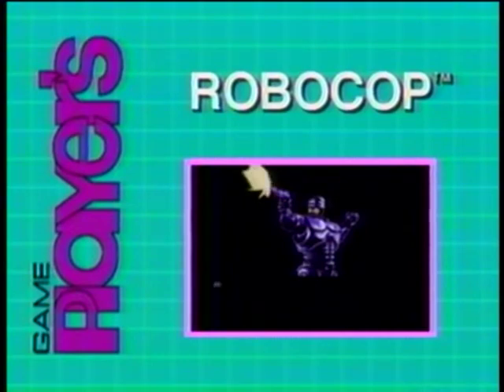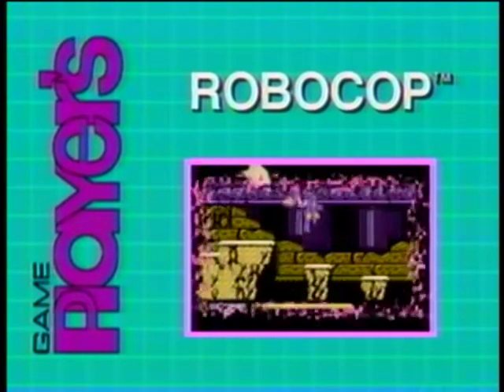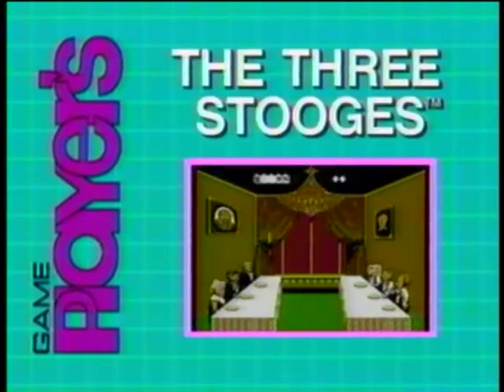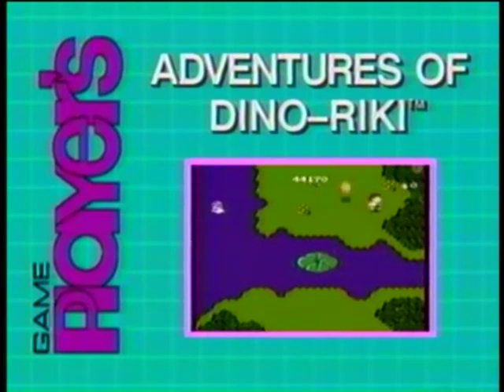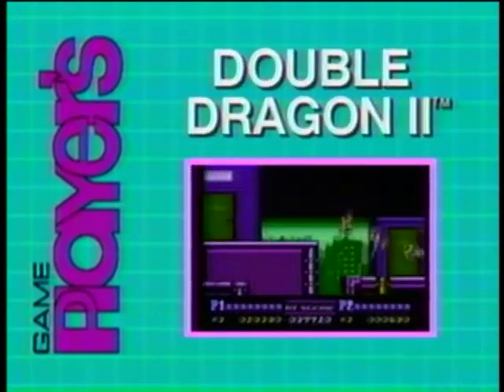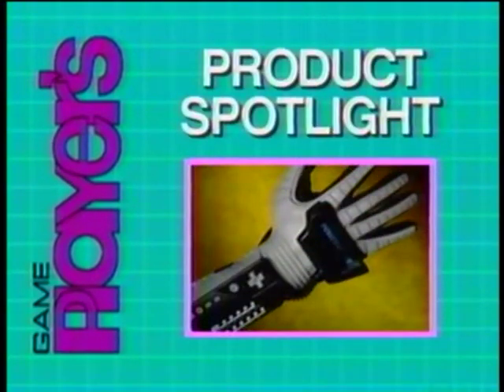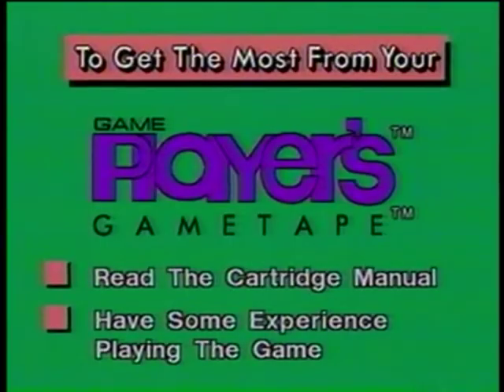On this game tape, you'll clean up the city as RoboCop, use sword and sorcery in Styanax, make mischief with the Three Stooges, relive the prehistoric adventures of Dino Ricky, take a sneak peek at Double Dragon 2, and see some new video game products in action. This game player strategy tape is full of hints, tips, and playing strategies. To get the most from this tape, we suggest you first read the manual that comes with the cartridge, and also have some experience playing the game. Good luck from the editors and game players at Gameplayers Magazine.